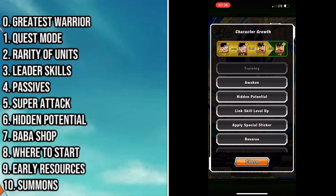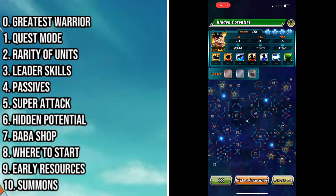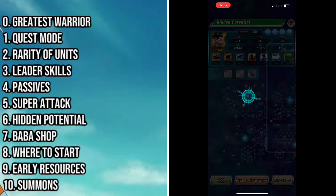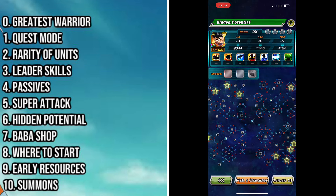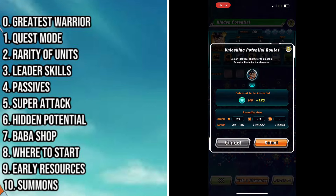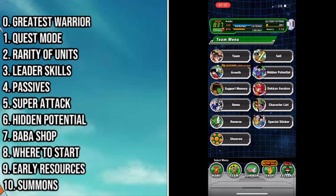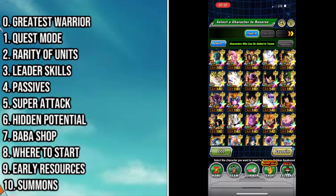The order in which you unlock the hidden potential system is important — you don't just want to unlock any route or node. You want to start with the bottom right hand corner, then go to the top left hand corner, then push to the top right hand corner, and then to the bottom left. The only super important rule is that you do the bottom right hand corner first — that's the most important section and unlocking it first is a huge power spike for your units.